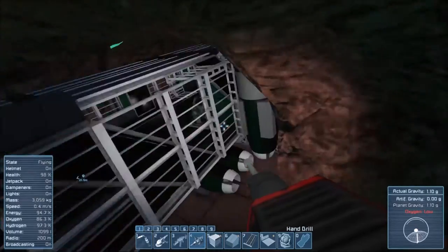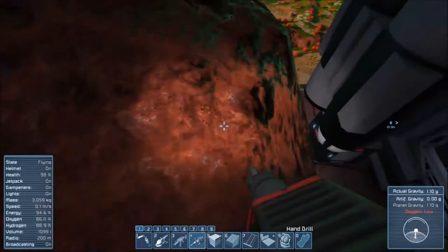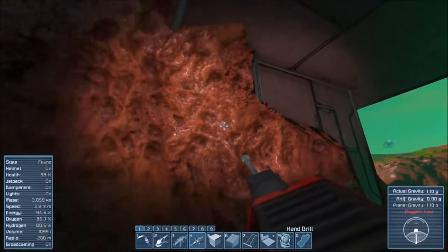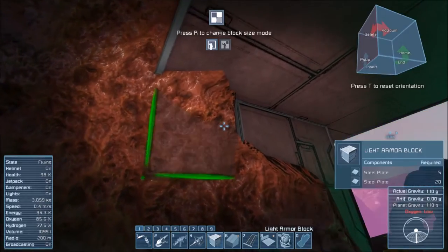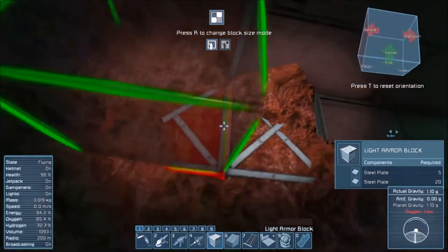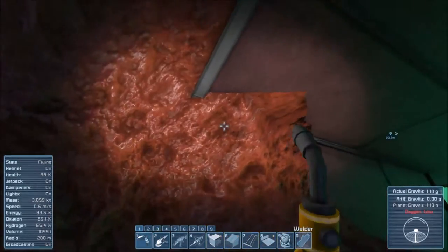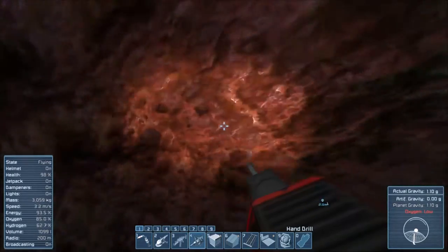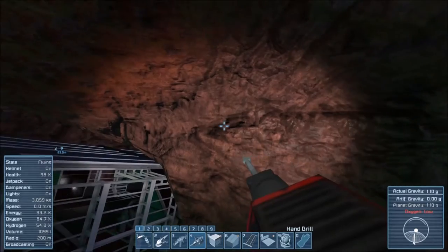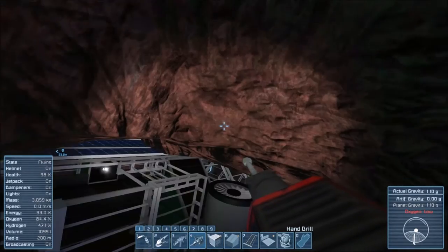Oh yeah, this is going to use my hydrogen so fast. So I want to be able to get my drill ship in here. I think it's a little tight for now though. We're cutting this really close on that, so we're going to chop that out and press 4 again to get out our drill. Just cut this on the stone real quick.